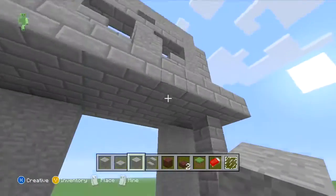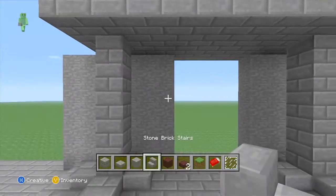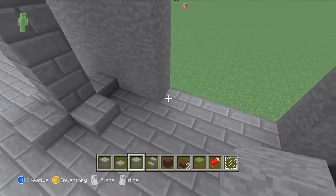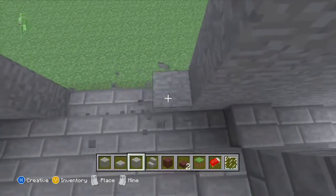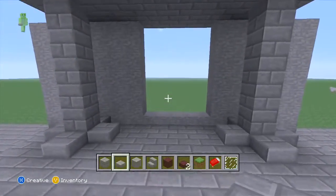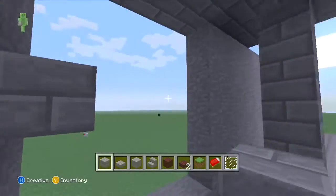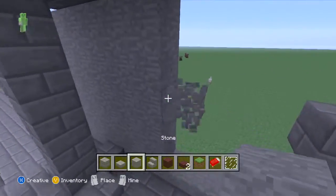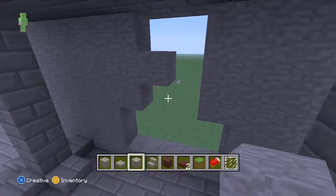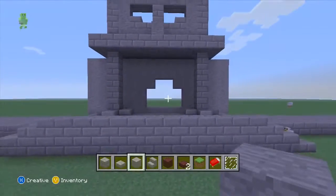A little arch here. Delete this for starters, go up, two blocks up. Place that with stone and then now we're going to make a little arch — fill that in, little stairs, a scissory kind of pattern. It's pretty hard to explain.